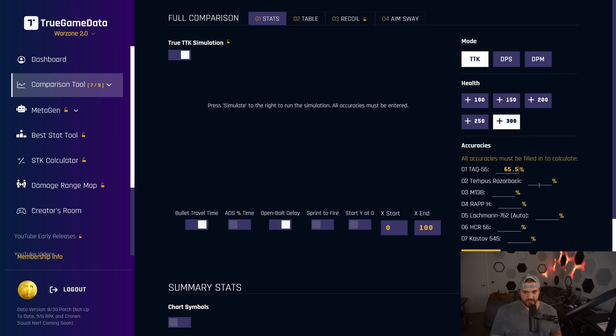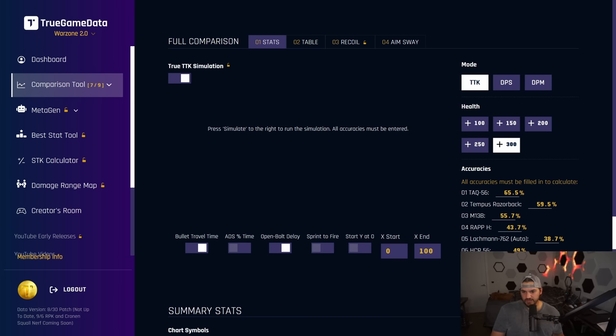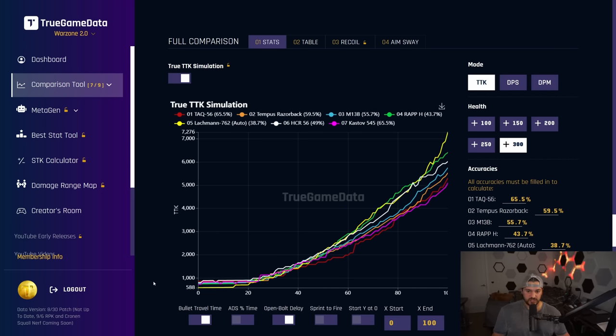Now all I have to do is input those accuracies: 65.5 with the TAC-56, 59.5 with the Tempest Razorback, 55.7 with the M13B, 43.7 with the RAP-H, 38.7 with the Lachman on auto, 49 with the HCR, and 65.5 with the Kastov 545. I want TTK, I want to include bullet travel time and open bolt delay. Then I press simulate — it'll take a second, there are a lot of calculations involved, which is why it takes longer than the normal TTK chart.